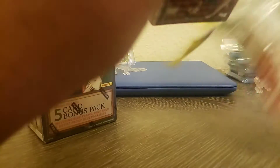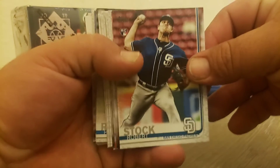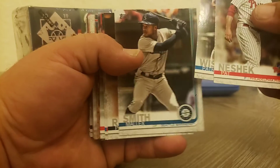Let's go ahead and get into this. The first thing I'm gonna rip is the 2019 Series 2 fat pack. This thing has a hanger on it so it's really messy. Let me flip these around and get to the middle. We got a Robert Stock, San Diego; Tommy Hunter, Philadelphia Phillies; Pat Neshek for the Phillies; and a Patrick Wisdom rookie card — that's pretty cool.